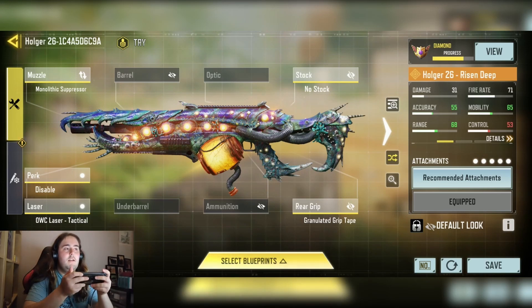Here is the Hulker build I was using. As you can see, it is an accuracy, range, and mobility build. The main thing here is increasing mobility, as the Hulker is an LMG — they all tend to have bad mobility. Range is a nice bonus as well.